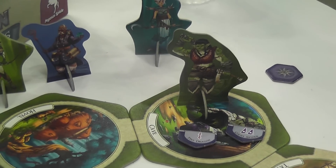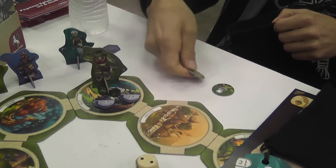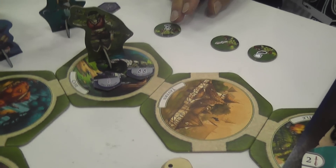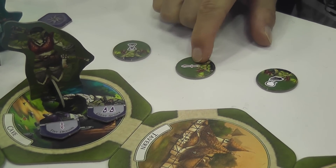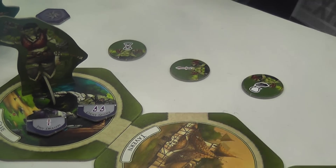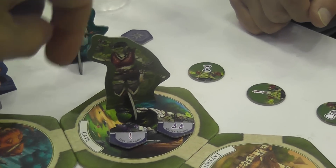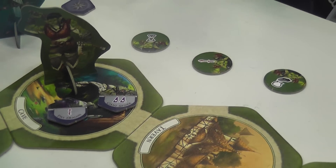Let's say I move the troll to this space to start a fight. Each time you have an encounter you draw three tokens out of the bag. This token means I have to move the time track one space forward — not good. But I have one sword symbol which is enough to beat the tiny dragon, and I can draw another token out of my bag or out of another hero's bag. However, I don't have enough tokens to beat the giant spider.